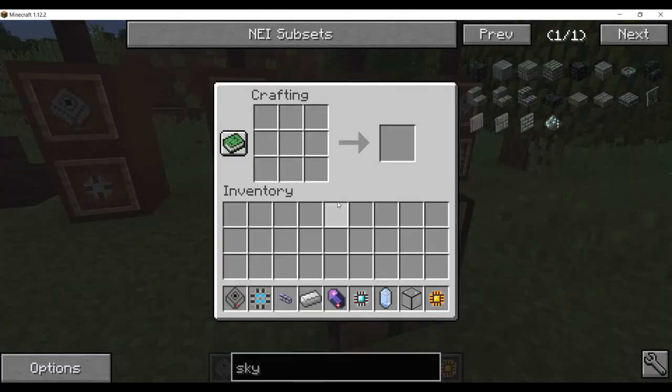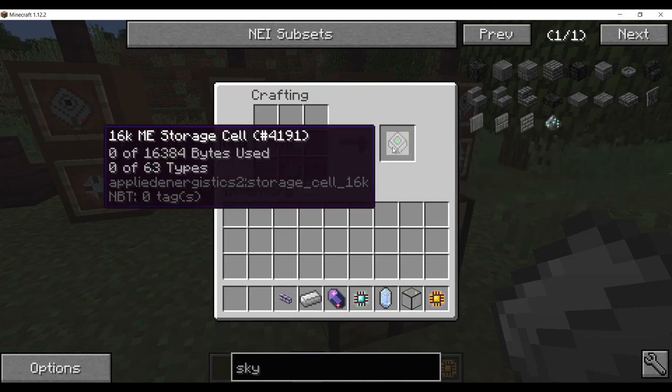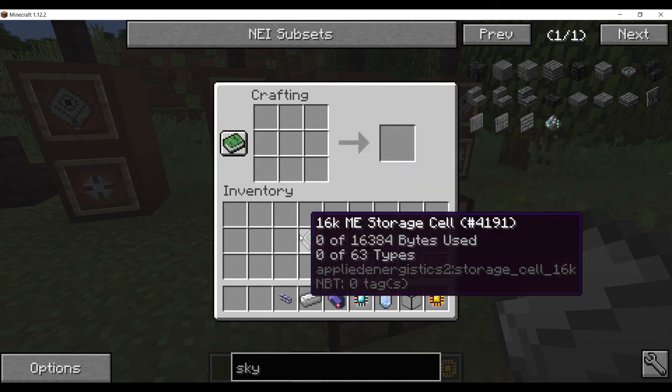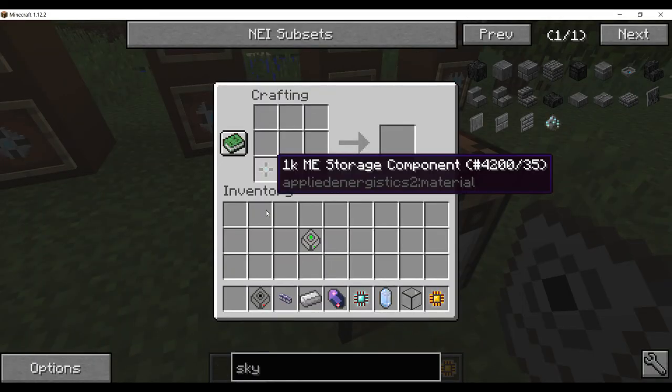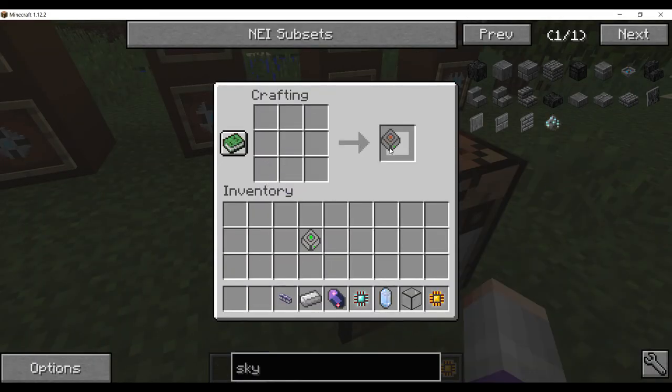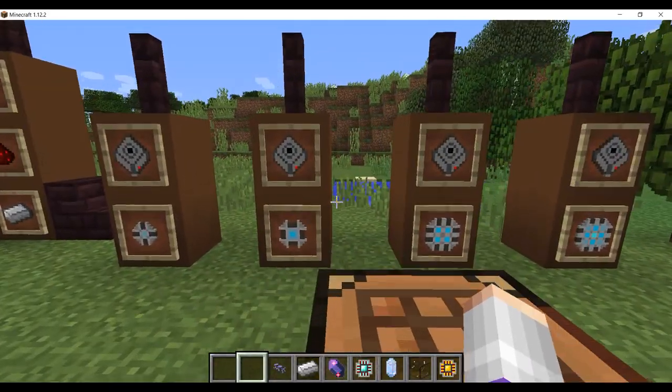You can just put them all together — any type of storage component combined with an ME storage housing makes the corresponding storage cell. So a 1K component plus an ME storage housing gives you a 1K storage cell, and so on with the rest of them.